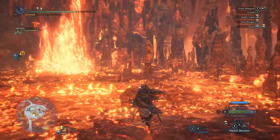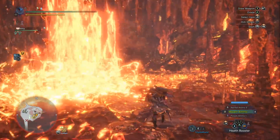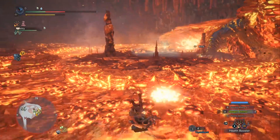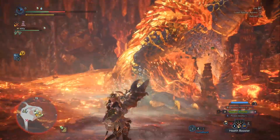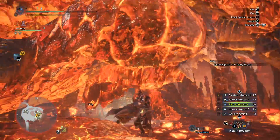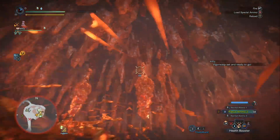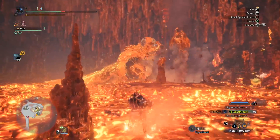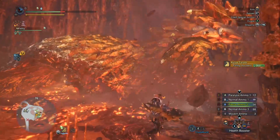On this build, my Wyvern Snipe is not even suffering. It gets Focus, and I have two True Shot Jewels, which gives me the Special Ammo Boost. So I'm getting quite a bit of damage out of my Wyvern Snipe. Wyvern Ammo is also really good here because it tends to break parts easier. I do have a Destroyer Jewel as well — that's the Part Breaker skill. If you can get that decoration onto the build, it's useful because Kulv Tarath is a monster where you're really interested in breaking the parts off her body, so Part Breaker is kind of a priority here.